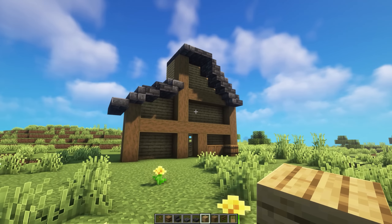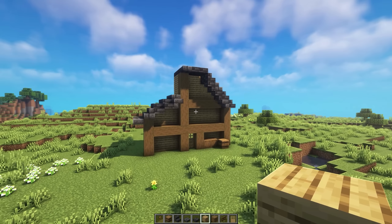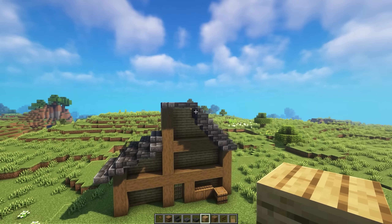Okay, so here is his build recreated by me in Minecraft, block for block. And just taking a look at this, the first thing I can see that looks definitely very odd to me is the roof design. Having these joins here where they're basically connected by not even a pixel — it definitely looks very strange, in my opinion.